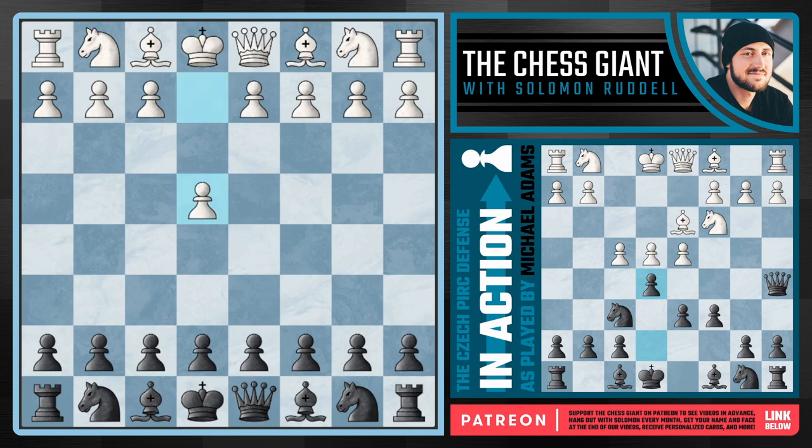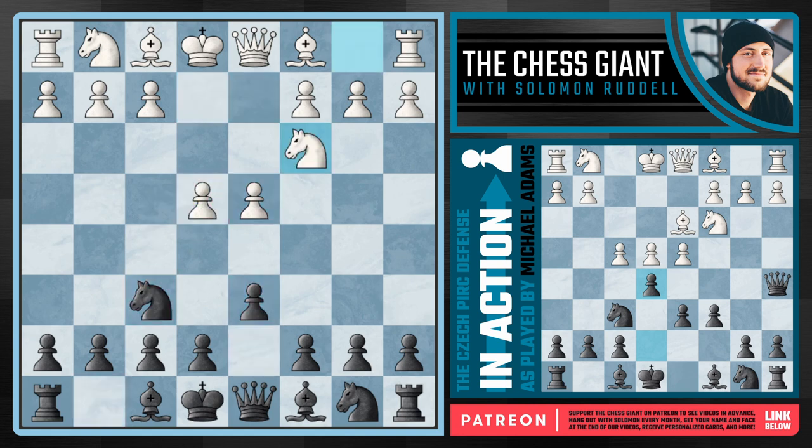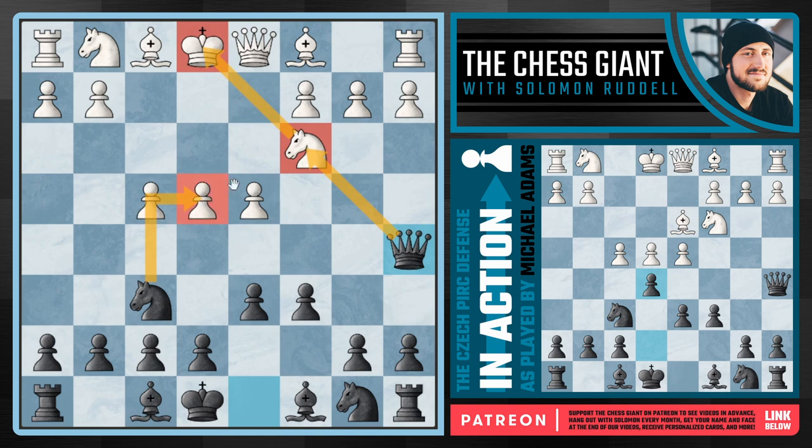With the Czech defense, we're really starting off with a regular setup. We're playing d6, we're playing knight f6, attacking that pawn on e4. But now against knight c3, we're not playing the regular main option of g6 looking to fianchetto our bishop, but instead this move of c6, which can support b5 later on. By playing c6, we're really trying to get in this move of queen a5, pinning the knight on c3 to the king on e1.